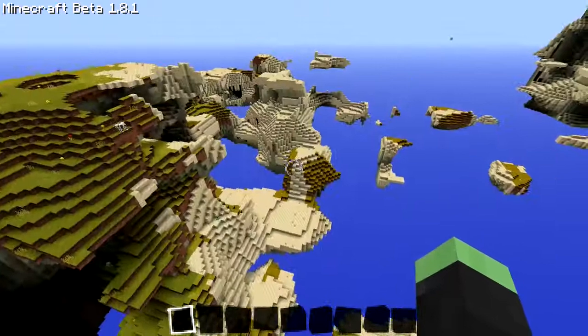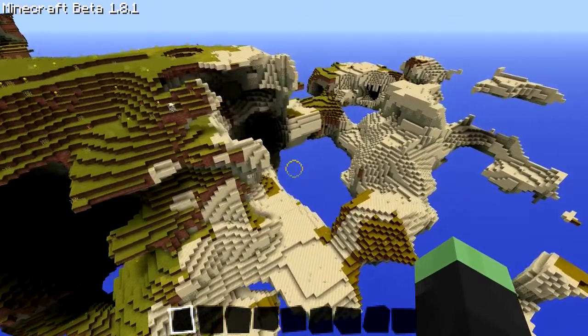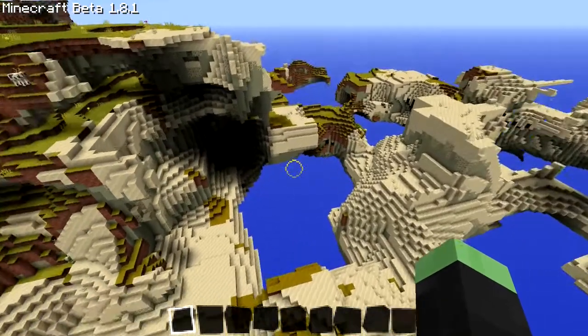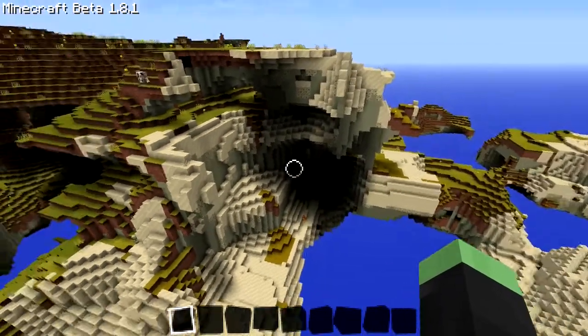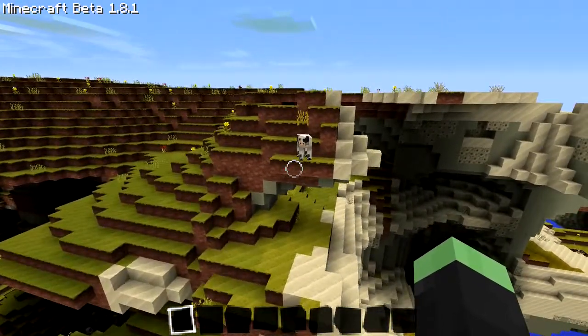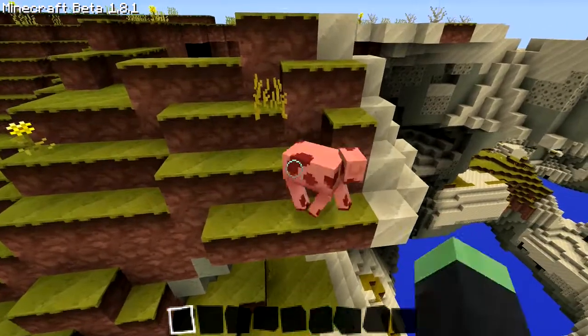If I just turn around, it's a desert biome. So there you go, there's one of the massive big changes. There are now biomes, and because the world is actually not a Skylands-type world, there are proper mobs without having to resort to any weird workarounds. So here's a cow that just spawned by itself.